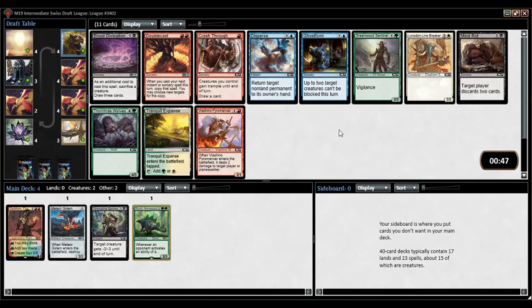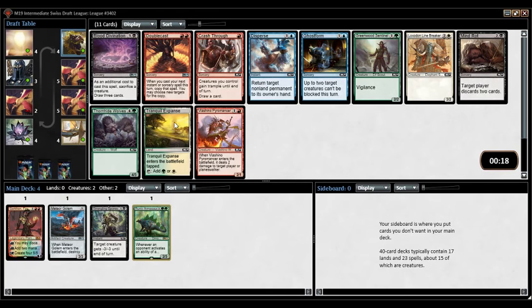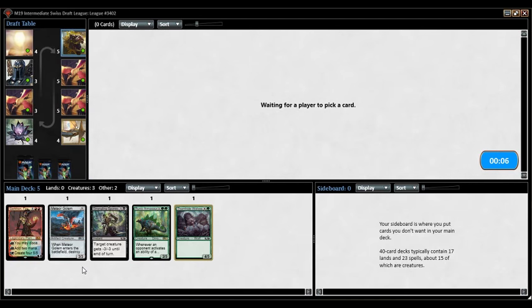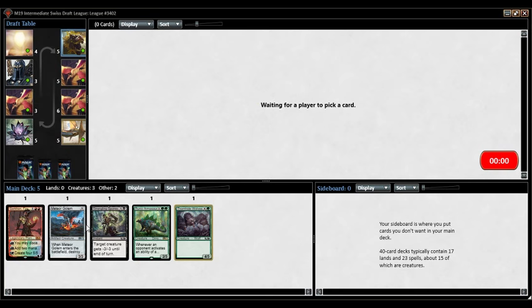First kind of dud of a pack — not really anything amazing here. Looks like red is flowing pretty nicely, although Doublecast and Crash Through are kind of whatever. Greenwood Sentinels, not fantastic. Thornhide Wolves is pretty decent — the five toughness matters against removal spells like Electrify and Spitfire. There's a Tranquil Expanse but I haven't really seen any white. There's Blood Divination but we don't really have a setup for that. I'm going to take Thornhide Wolves. We're pretty open to move in any direction — one black card, one red card, two green cards, and Meteor Golem goes in basically any deck.